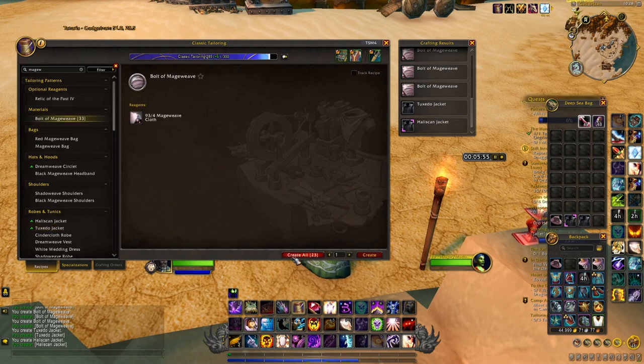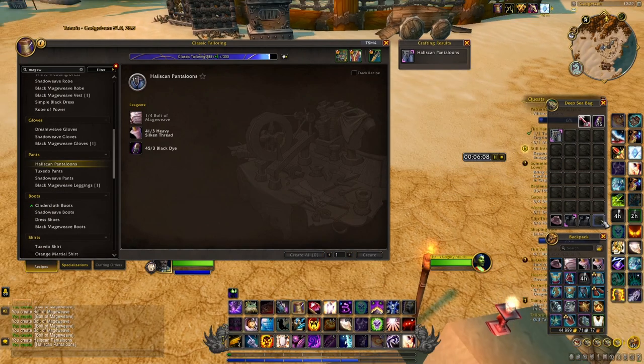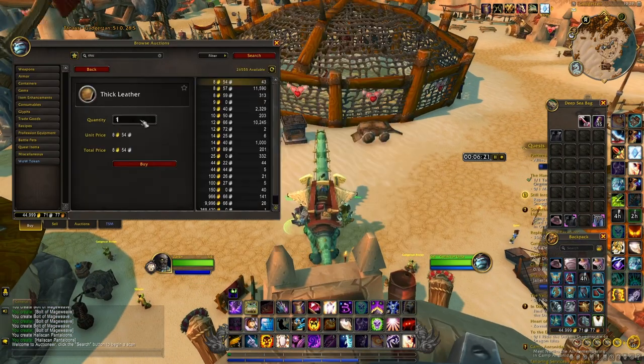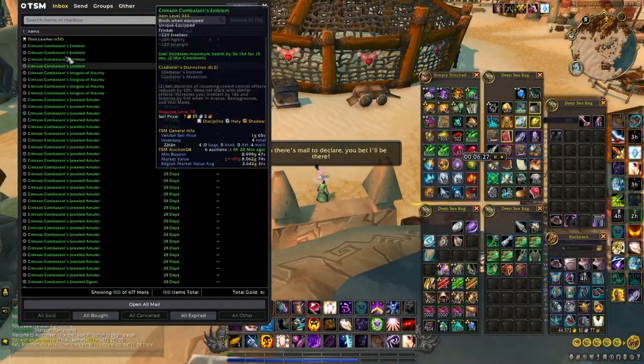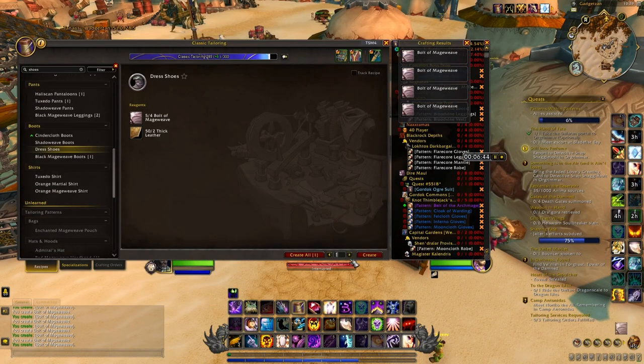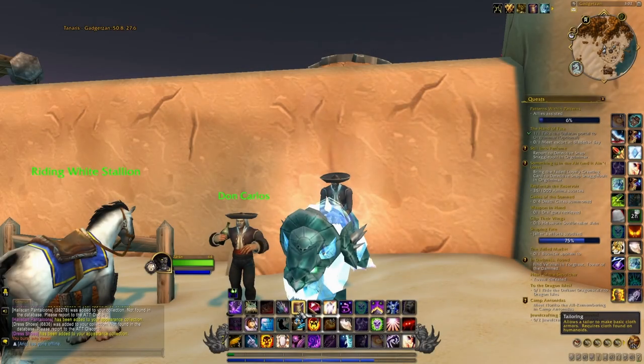If you are playing a tailor, keep in mind you will need to have 250 in Classic Tailoring, and you will need just a few materials in order to craft these different appearances. This is something that normally should be extremely easy, and as you can see it only took me a few minutes to get everything.